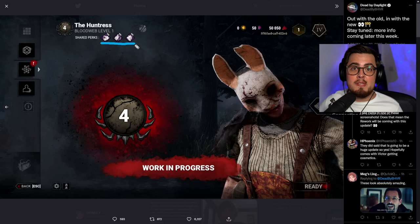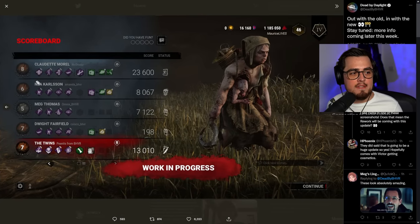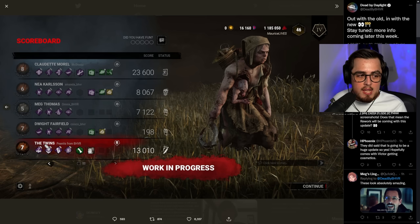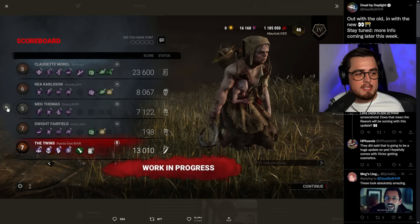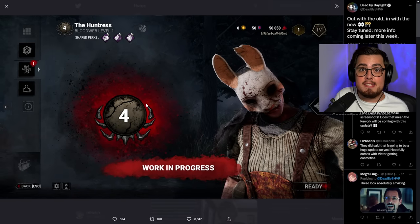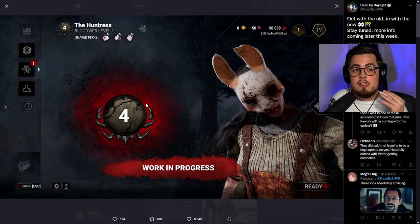We also have a new end game screen, which shows everybody's prestige levels on the left. Claudia is Prestige Eight, Nea Prestige Six, Meg Five, Dwight Seven, and the Twins are Prestige Level Seven as well. Interestingly, you'll notice that Meg's border is slightly different — it's silver — and if you were paying attention on the previous screen, so is the Huntress's.